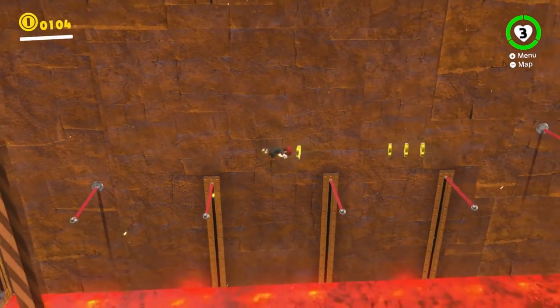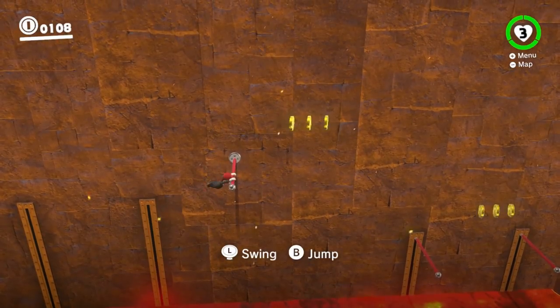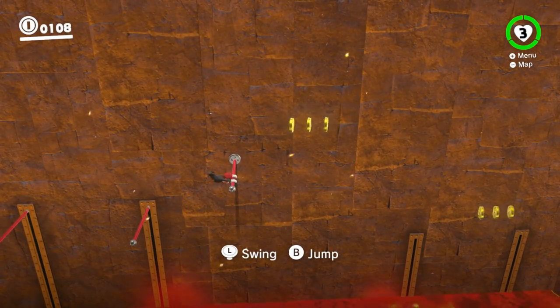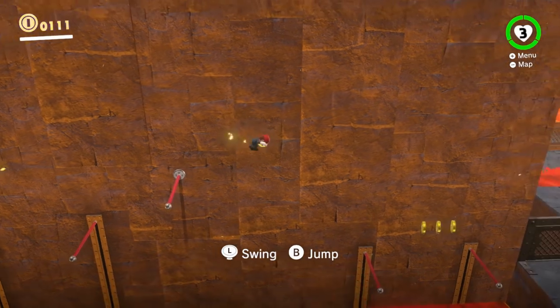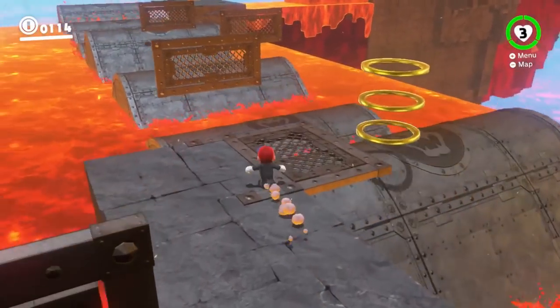You want to vault off the poles, but they will sink into the ground, so you want to wall jump as quickly as possible. For this pole jumping segment, make sure you're delaying until the poles pop back up, because they drop down really quickly and you don't want to screw yourself over like I almost did there.